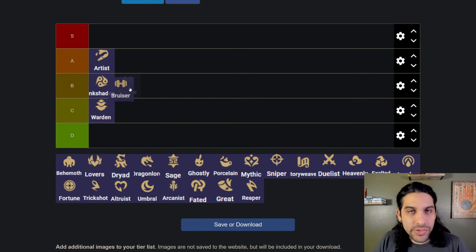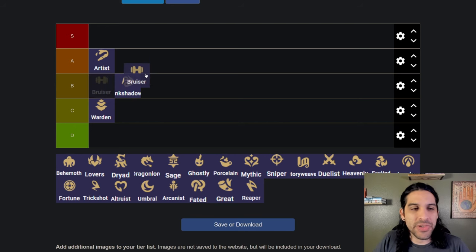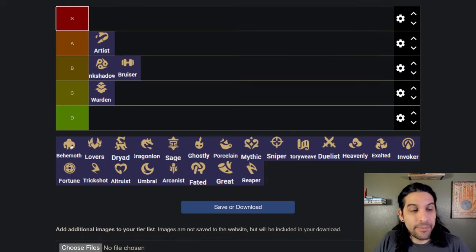Bruiser is not insanely strong. I've seen it well used — it's definitely used in Trick Shot at the moment where they'll front-line Trick Shot — but you don't see too many pure bruiser comps where you just stack six Bruiser and call it a day. It's just a front-line, kind of boring trait. I'm putting it in B tier; it's not S tier or anything.